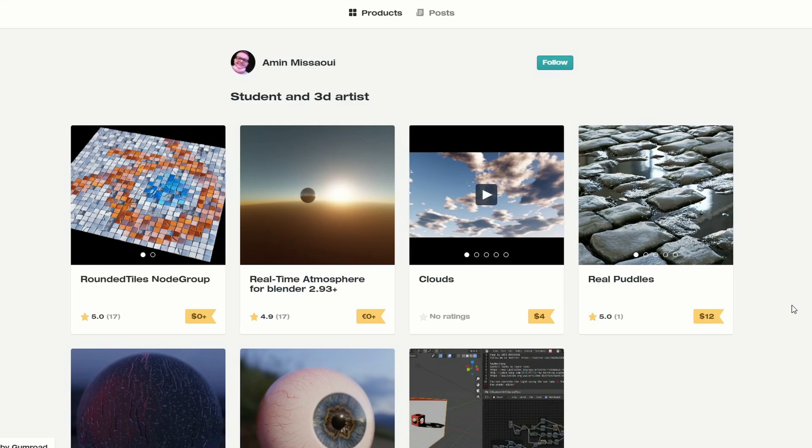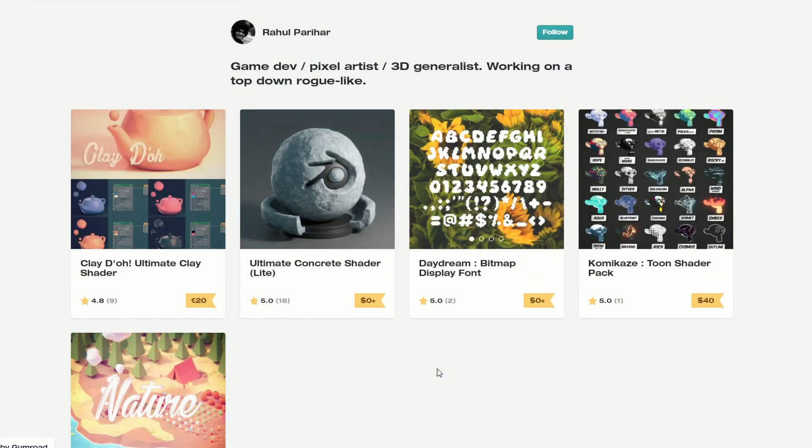Next one up is from Amon — this is the Real-Time Atmosphere for Blender 2.93+. Thank you very much for that. Moving it over, we have the Ultimate Concrete Shader Lite. That kind of suggests to me there might be a Pro version coming out, but you get a nice Ultimate Concrete Shader — very nice.